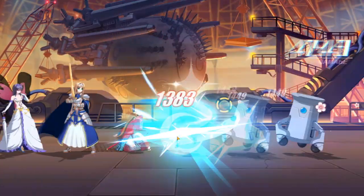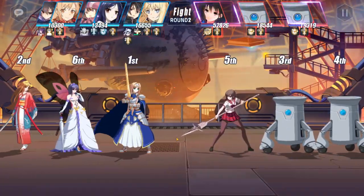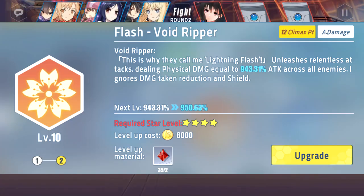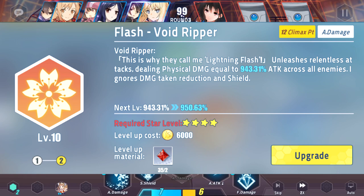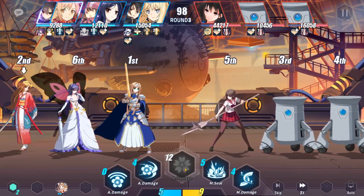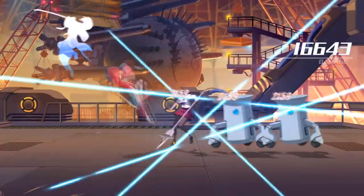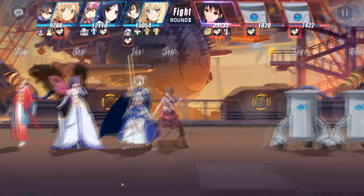Asuna's Climax skill is a double skill where to switch it you must either use your first or second ability. By default, since you start with the Void Ripper status, your Climax is Flash Void Ripper — a 12 Climax point skill that deals AoE damage and ignores damage taken reduction and shield. This is the first ability that does it and it's scary. It does massive damage, and even if an enemy uses damage reduction like Akko or Tomaka S2, or has a shield, this skill completely bypasses it.